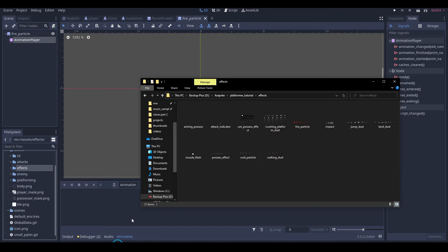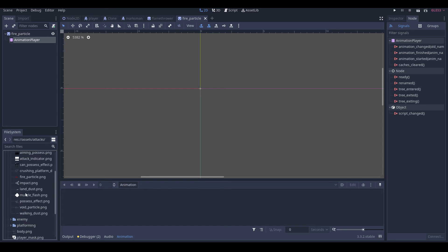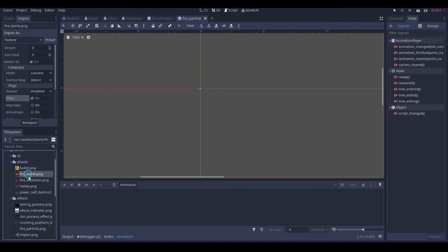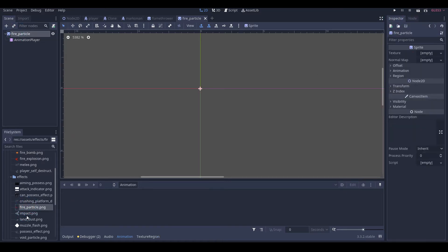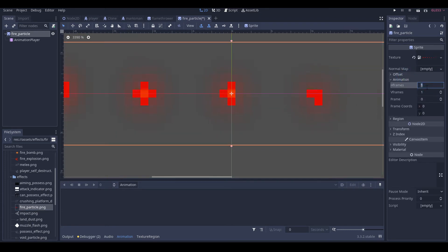Save it under our effects. So in our effects folder we're going to drag in fire_particle. Then in our attacks we're going to drag in fire_bomb and fire_explosion. We'll go into effects, import that without a filter, go into attacks, import both of these without a filter. Then we'll go back onto our fire particle and drag that in — and I believe it's 7.